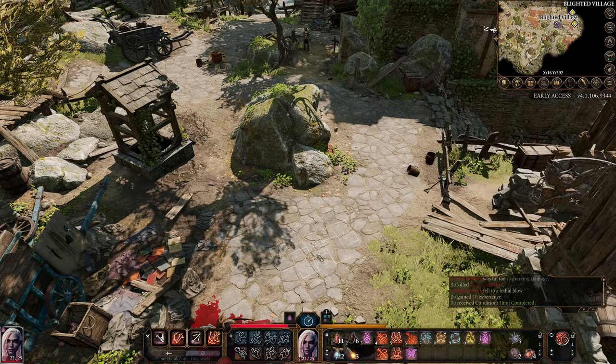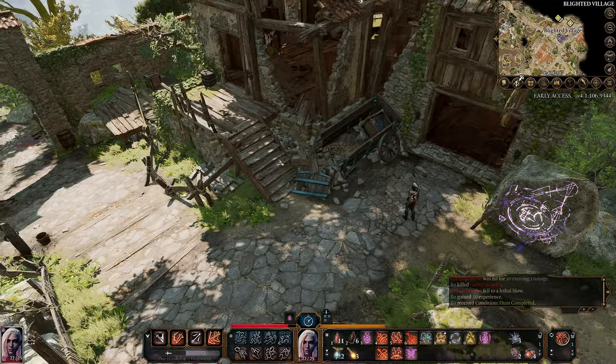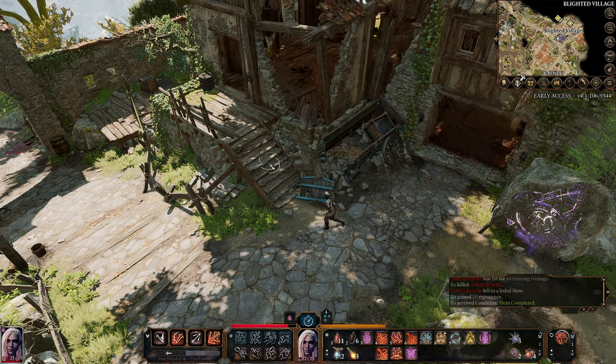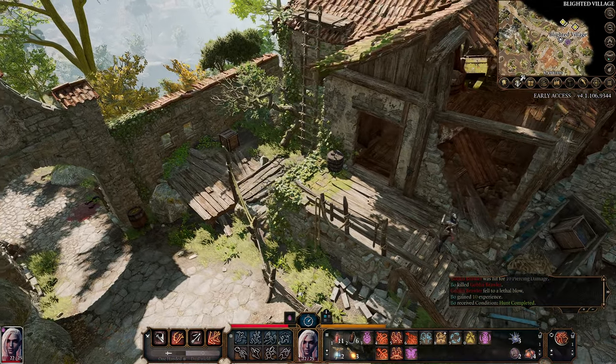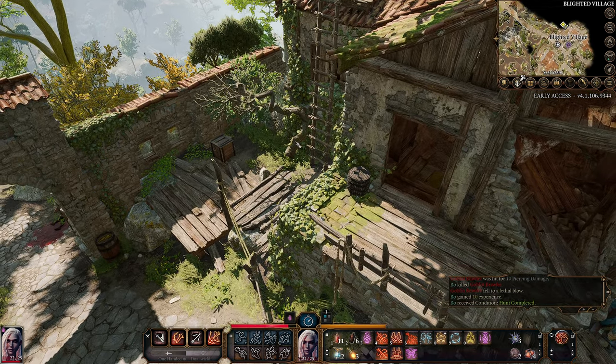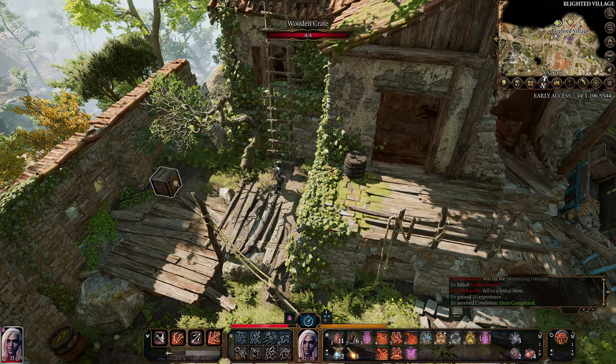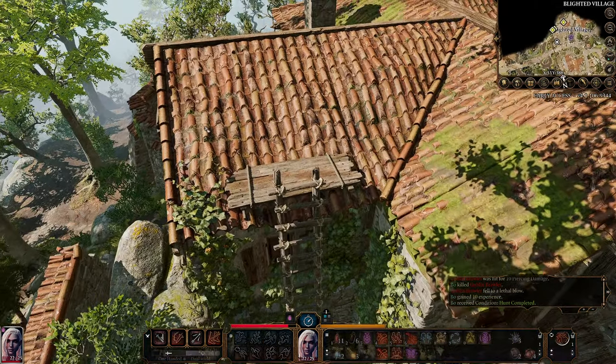The noughts and crosses - an interesting observation. Not noughts and crosses, hopscotch. An interesting observation from a drow. I'm going to take this ladder up to the roof because that roof is going to give us a huge amount of benefit against the foes that are on the other side of this rooftop.